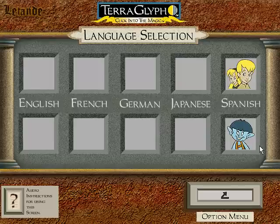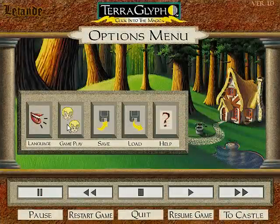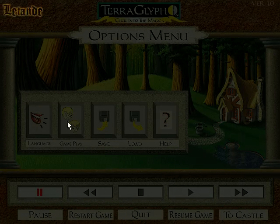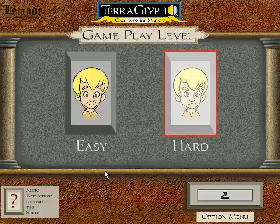This screen allows you to select if you would like the gameplay to be easy or hard. To select easy gameplay, click on the happy Hansel face. To select hard gameplay, click on the worried Hansel face. If this is your first time playing, try the easy gameplay first.